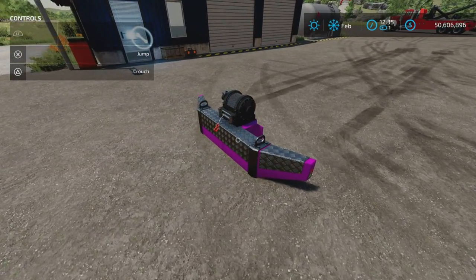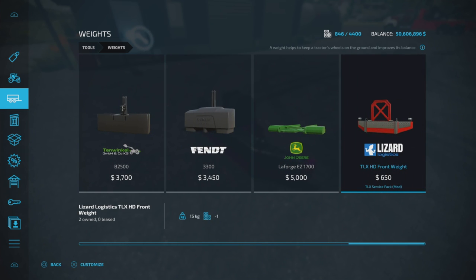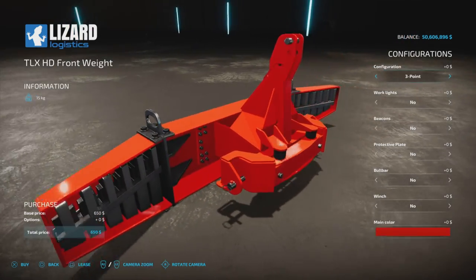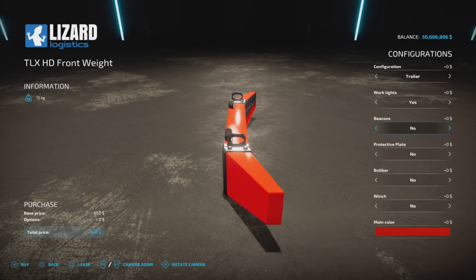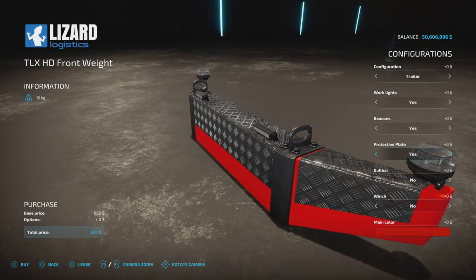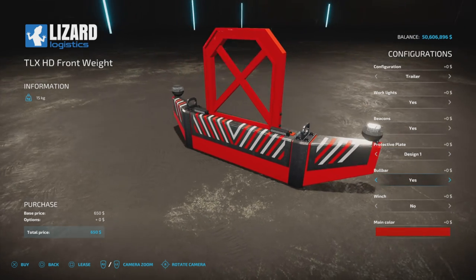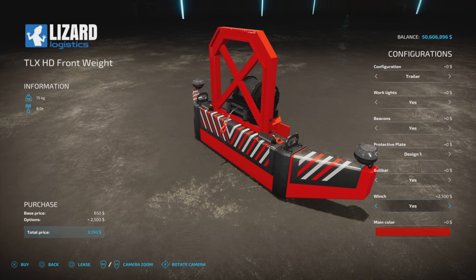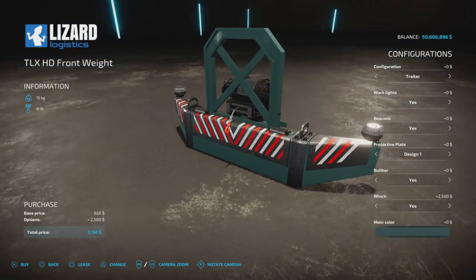The other piece of this puzzle is the front bumper — the TLX HD Front Weight, $650. You have a configuration of trailer or three-point link. A three-point link will hook to anything that has a three-point link. For this test, we're going to use the trailer configuration. Work lights: no or yes. Beacons: yes, you can have beacons on the corner. Productive plate is a decoration on the outside. Bull bar — you can have a giant thing on the front. You can also have a winch. The winch is only operable if you have the Platinum Expansion DLC purchased, installed, and active on your map. Then we have a main color — let's make it blue, and everything changes to blue.